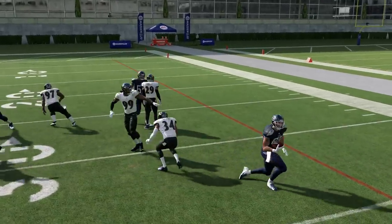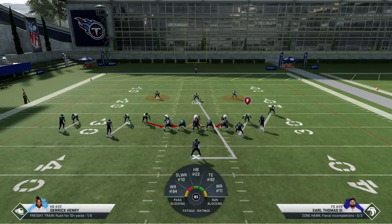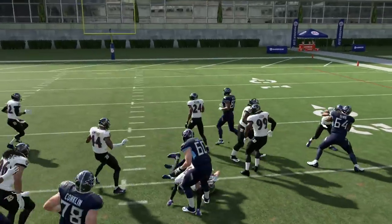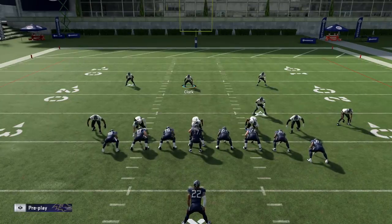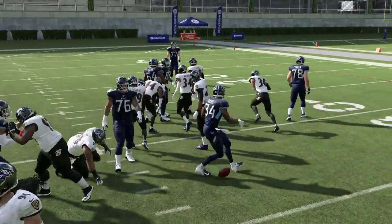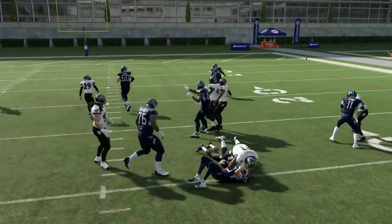The end arounds don't look too promising — it just depends on the specific end around play. Also, remember your assignment: if it's not a run but a pass, you're back there as the user and kind of screwed if they throw it to the running back. We got one that broke for a bit, but maybe a better user could stop that — I'm more of a lurker than a run stopper, I'll be honest. Jet sweeps and end arounds are iffy. There are other defenses that stop end arounds better, like heavy blitzing, so they don't scare me much.